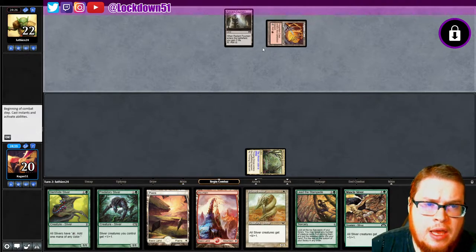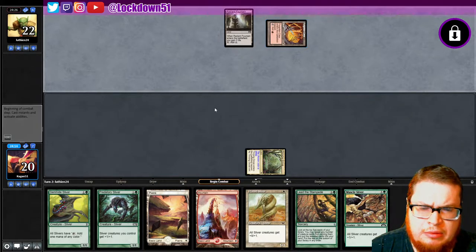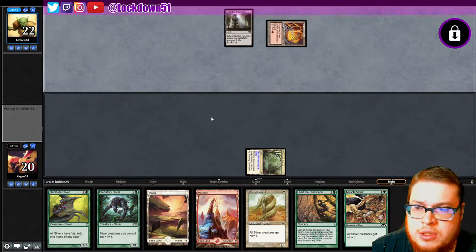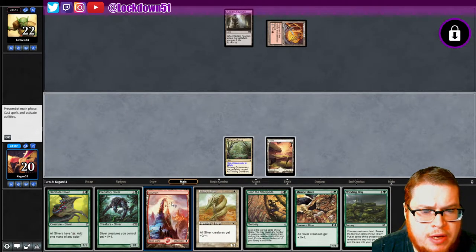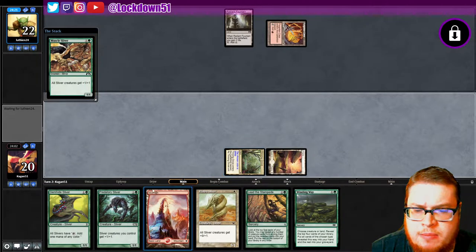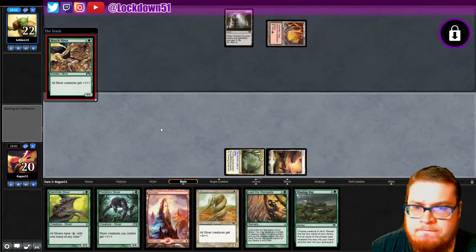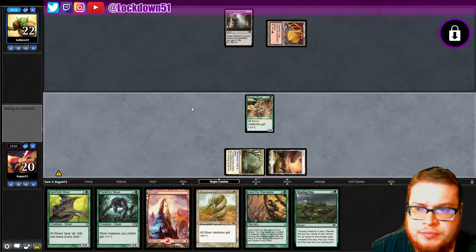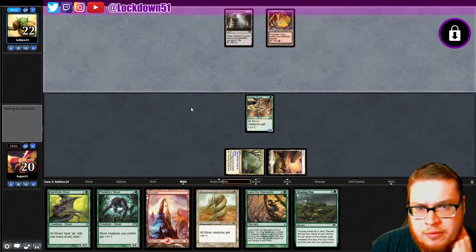A Forgotten Cave — is this a combo or is this just red? Oh, I'm concerned. It's a cycling land. Okay, I see you. Let's run out a lord to be mana efficient, set up for a Gemhide play next turn into another lord if he doesn't die — which he might if we're up against red. Let's see if this is burn; I don't think I've ever seen burn playing Radiant.